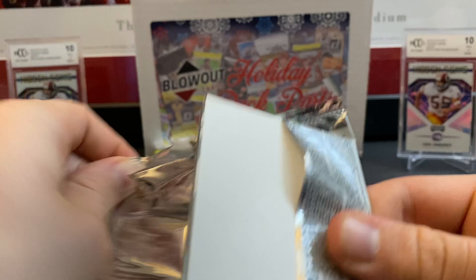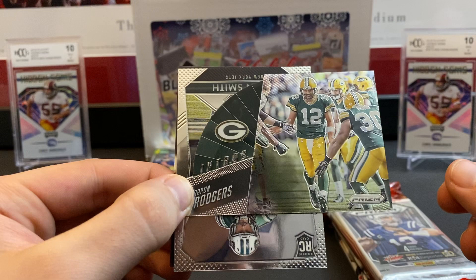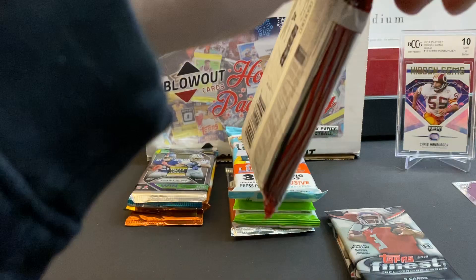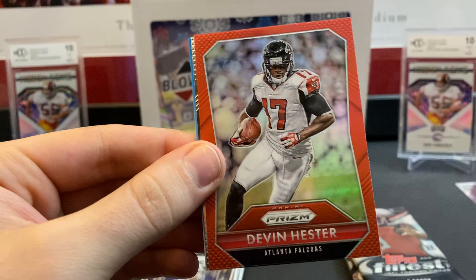15 Prism now. Eric Dickerson, Dan Marino, and there's another cool die-cut card — Aaron Rodgers intro card. These intro cards are always cool. Devin Smith, Ohio State. Ohio State put an absolute hurting on Michigan last week, so that was nice. Moving to the fat pack of 15 Prism: Jason Witten, Jarvis Landry, a red Devin Hester — don't believe those are numbered — and another Shaq Thompson rookie card.